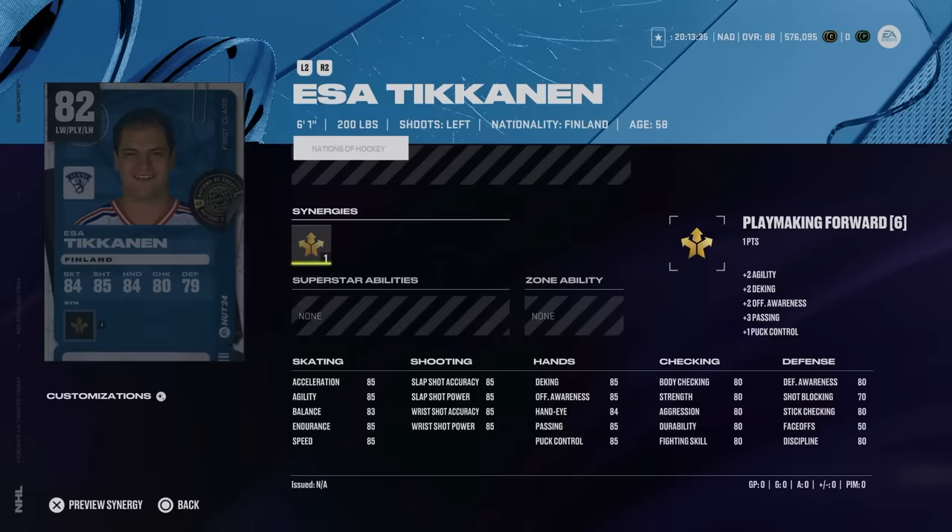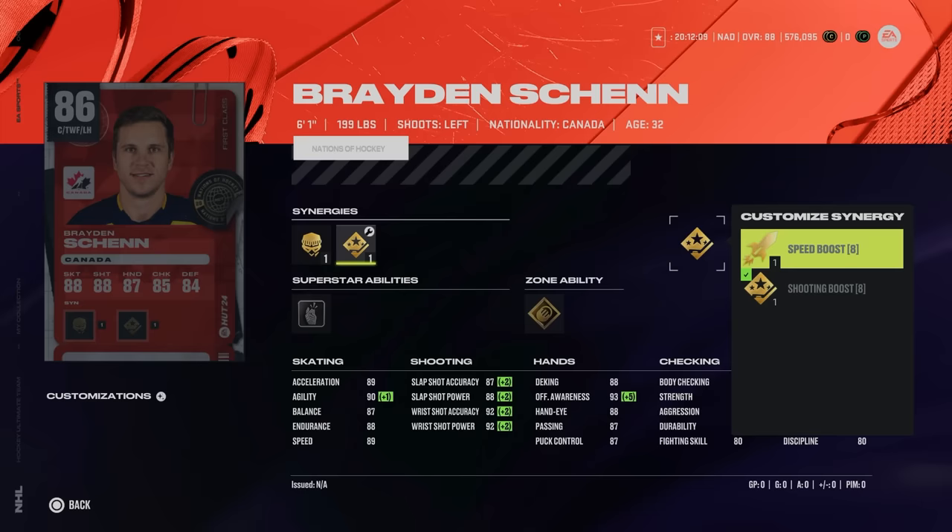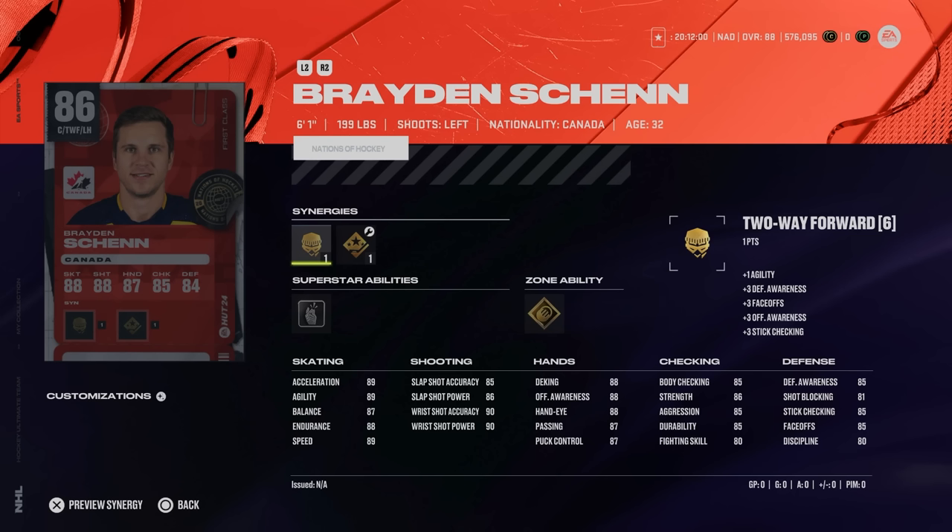We also got some other Nations of Hockey cards, starting with the 82 Esa Tikkanen from Finland — a left-handed winger with 85 speed and acceleration, essentially 85 across the board. In my opinion, purely a trade-in card unless you're trying to build a theme team. Next up is the 86 Brayden Shen, 6'1", 199, with two-way forward, shooting boost, and speed boost — interesting to help get speed boost activated on your team, giving him over 90 speed. Two-way forward is one of the more difficult synergies to activate. He's got 90 wrist shot accuracy and power, 85 faceoffs, and gold total eclipse — low-key a usable card to get speed boost activated.